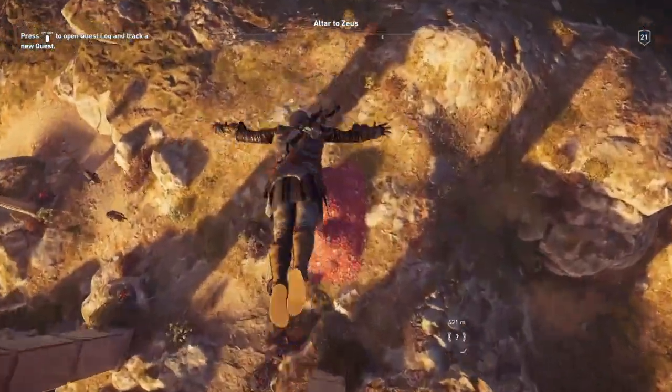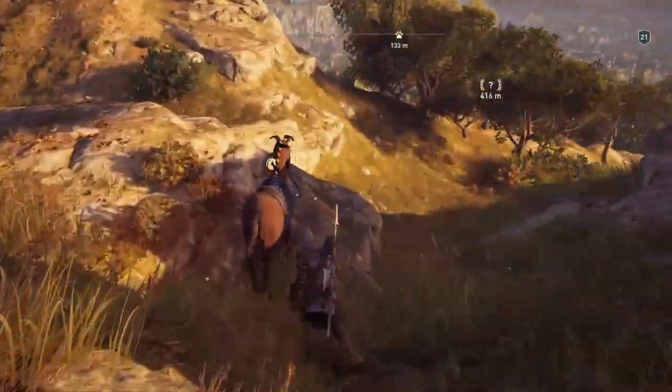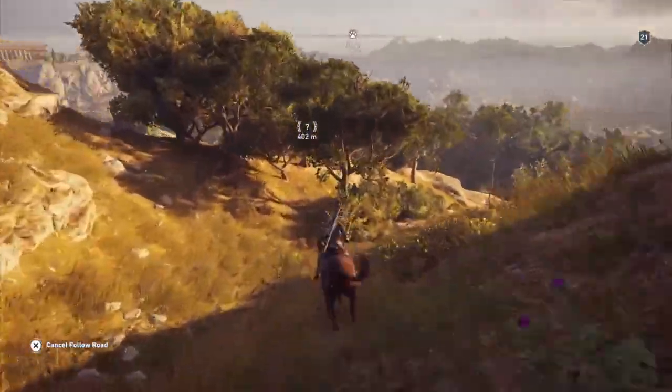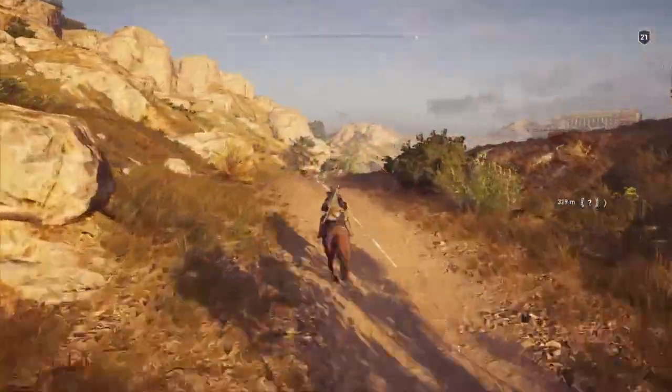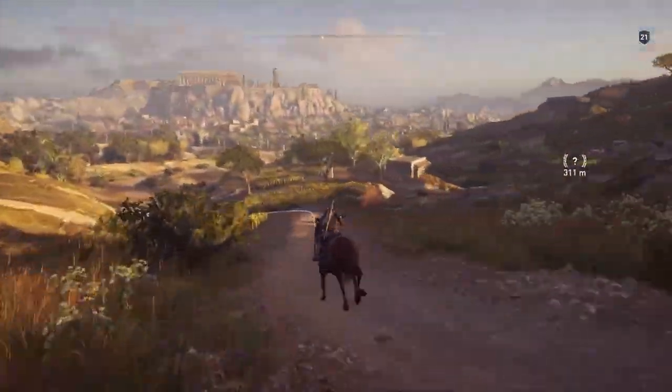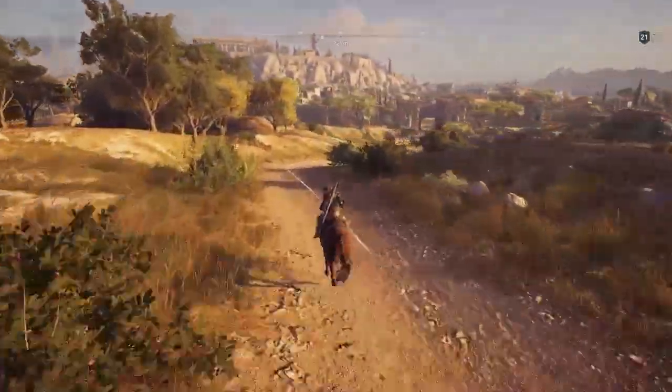I fast travelled to the Altar of Zeus up in the farmlands. I think this is the best way of going. Ride down to the road and then you can use the course guidance system — it'll take you pretty much there.